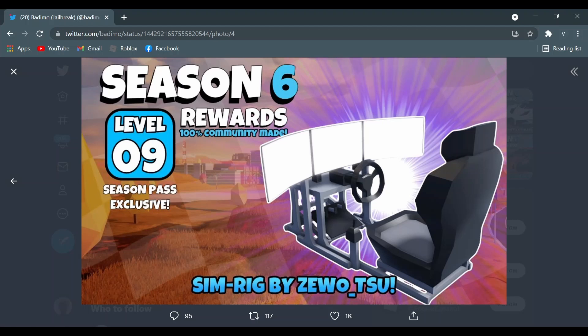Level 9 is the Season Pass exclusive Sim Rig by Zero Two. This guy is really talented. You get a triple monitor setup, racing wheel, seat, shifter, and pedals. Azimo, please don't make this Season Pass exclusive — it's probably one of the best things in the game. It's really cool.